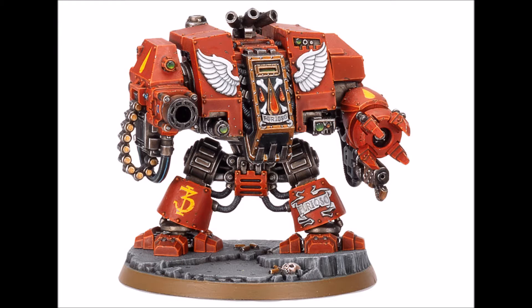So for me, I would take the Furioso Dreadnought with the Frag Cannon and the Heavy Flamer, get those 3 Flamer templates, put him in a Stormraven alongside your Terminators or your Sternguard, drop them in the turn after the Stormraven comes on, and basically just lay down some heavy fire and wreak havoc among your opponent. He's great close range support, and Front Armor 13 is definitely something worth considering.